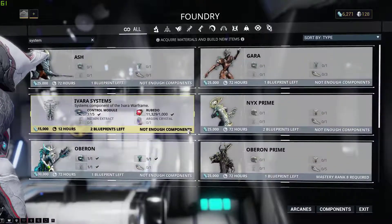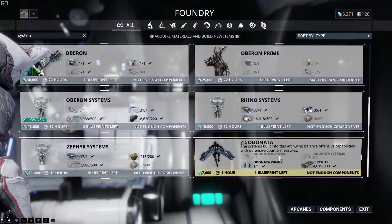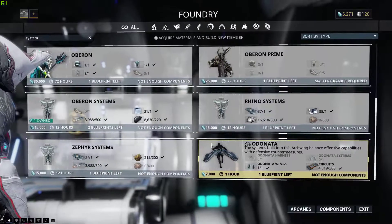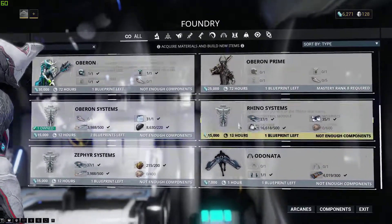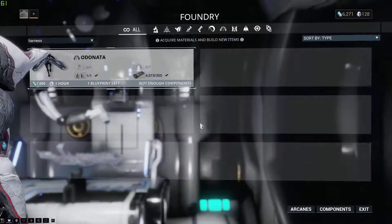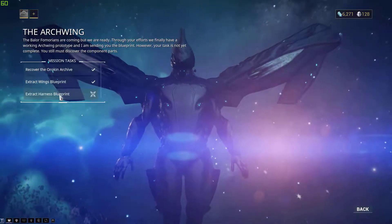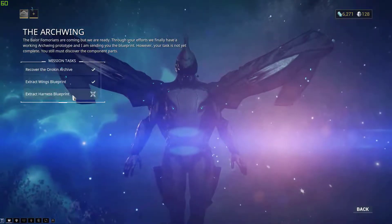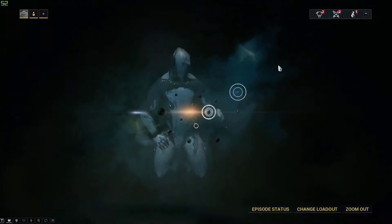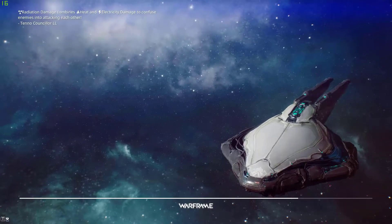Did I not get it? I don't know. What do I need? Harness — I'm not seeing it. Looks like I need to go do another blueprint extraction. So let's head on out and do it. I need two more blueprints, so that means I need to do this twice.